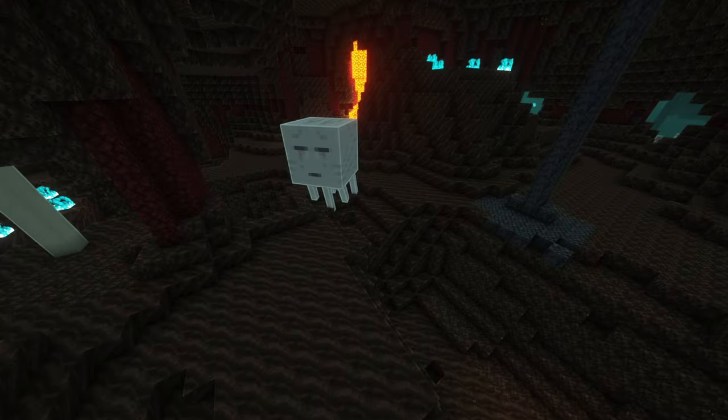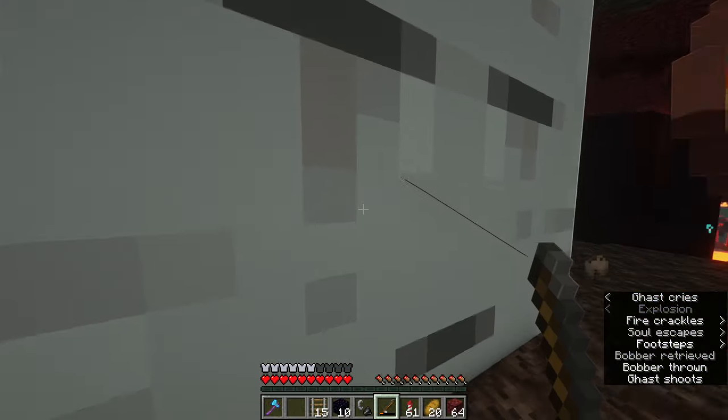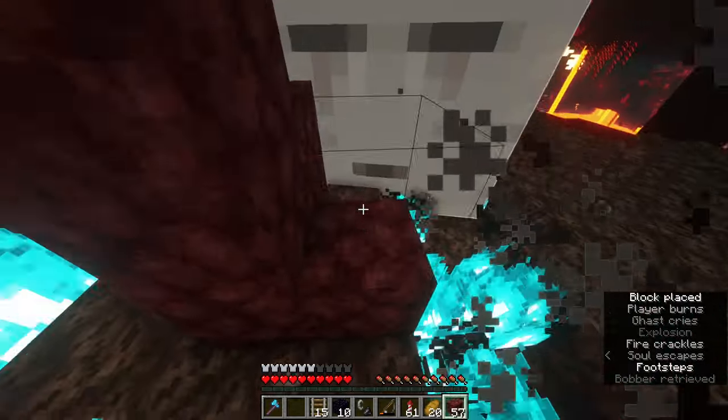You can find ghasts in a soul sand valley, nether waste, or basalt delta biome. Then just trap the ghast in the minecart using a fishing rod and place a couple of blocks so the ghast can't see you.